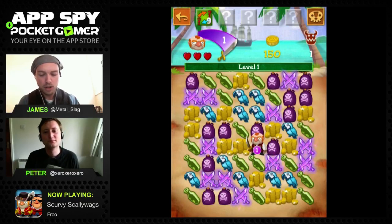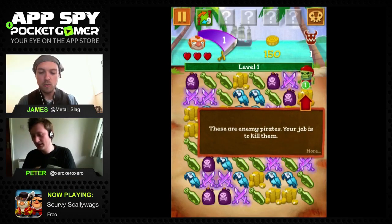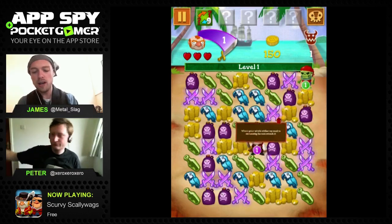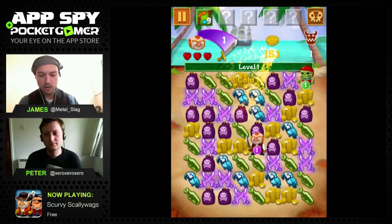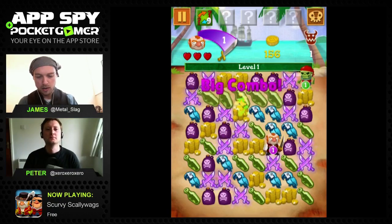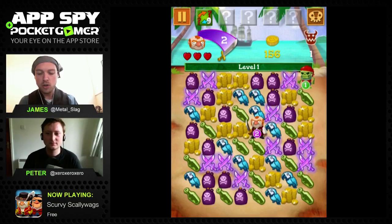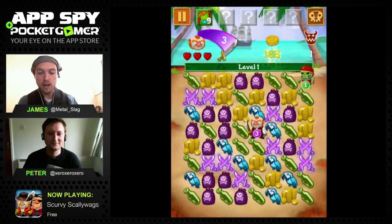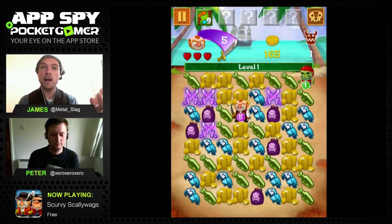Moving the pirate over to the skeleton, they do a little bit of piratey combat. Each symbol has a different effect - joining up swords gives power boosts, joining up gold coins gets you plus three gold, and the skull and crossbone things give power. I'm powering up my pirate and giving him loads of attacks so when I come into contact with that skeleton he'll be able to take him out.